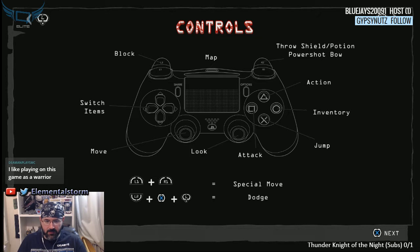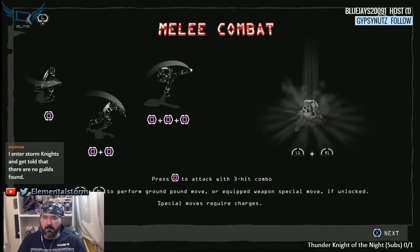I like playing on this game as a Warrior. Dodge is L2, X, and left. Sounds good. Melee combat — press to attack with three-hit combos. Press to perform a ground pound move or equip weapon. Special move if unlocked.